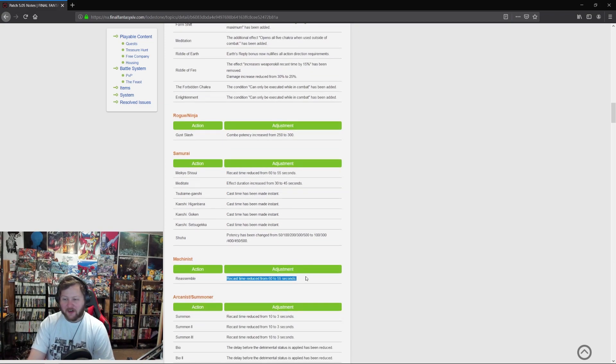Machinist: recast time for Reassemble has been reduced by five seconds. That five seconds means the world to me — because it means I don't have to worry about situations where Drill or Air Anchor is up with five seconds left on Reassemble. I've seen that so often and you have to choose between using the ability immediately or waiting and throwing off your entire rotation. That five seconds has been a huge detriment to DPS for machinists.